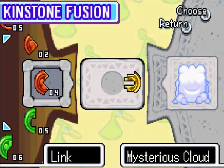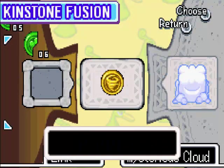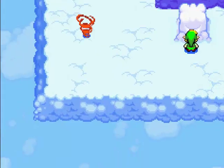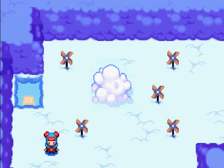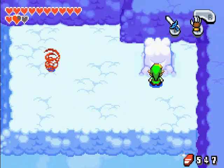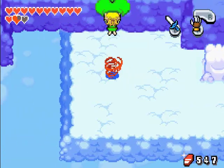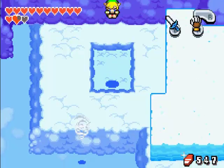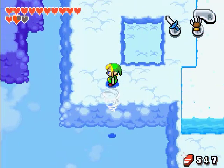Here's the first cloud. So every time you do a kinstone fusion with the cloud, it starts one of five fans back at the beginning. So we have to get all five fans operable to blow that cloud off whatever that is at the beginning.